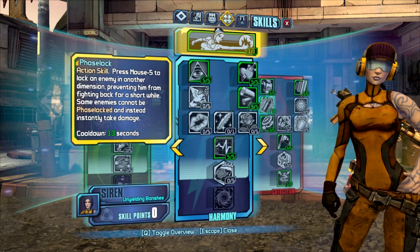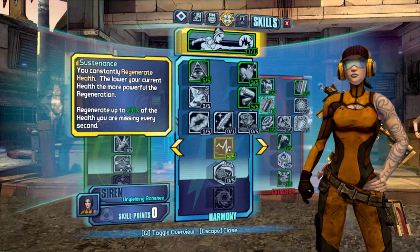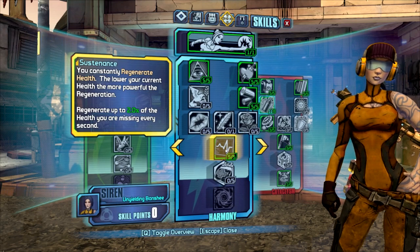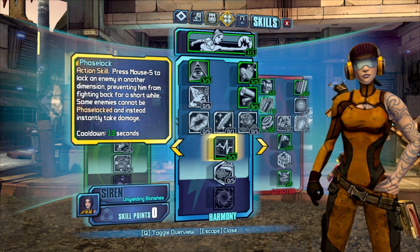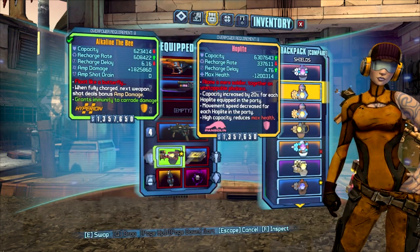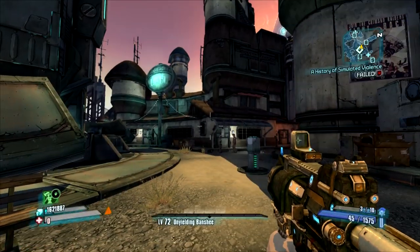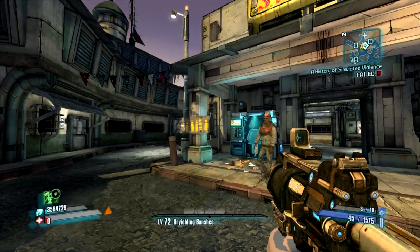First off, you're going to want to spec into some sort of passive health regen. For example, Maya has Sustenance, so we're going to have that specced in. Now, in order to do this, all you're going to need is a Hoplite that can reduce your health to zero. That's all you need. And once you have that equipped, you'll see that we have zero health and we're slowly regenerating it even though we have none.